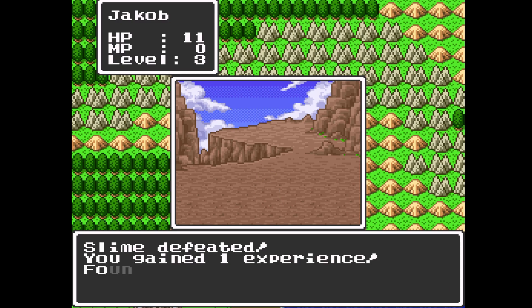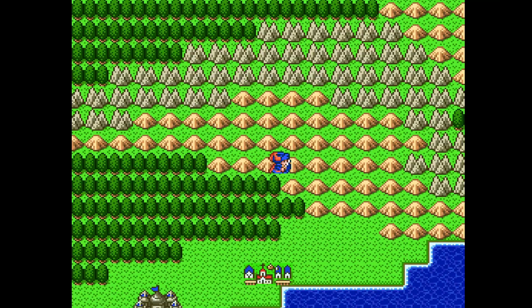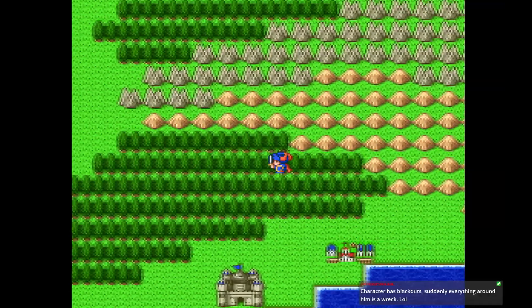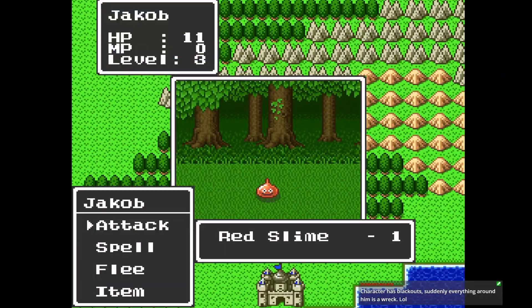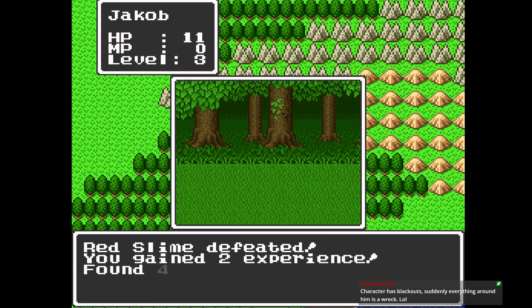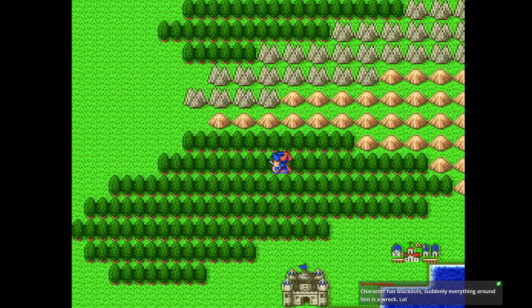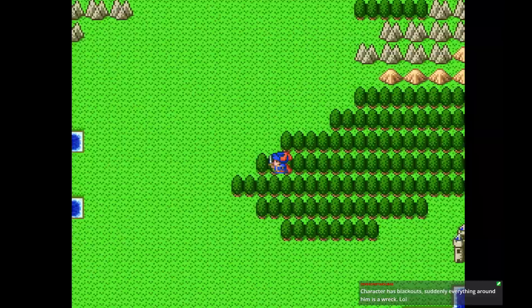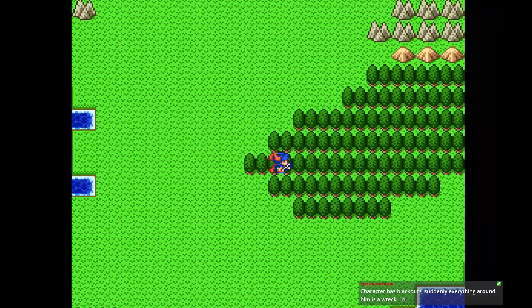I think we should be safe once we hit level 4, but like I said, I also mostly want to grind for gold because equipment is very important. That works — like, suddenly there's just a blank in the character's memory, and when his consciousness comes back, he's like, oh shit, I didn't realize what happened here.